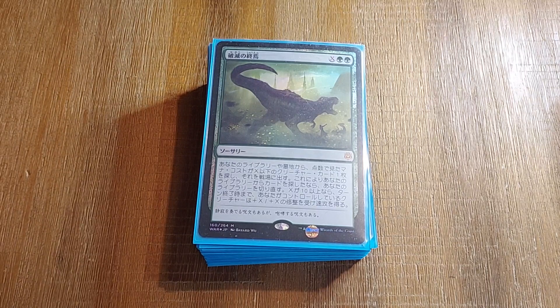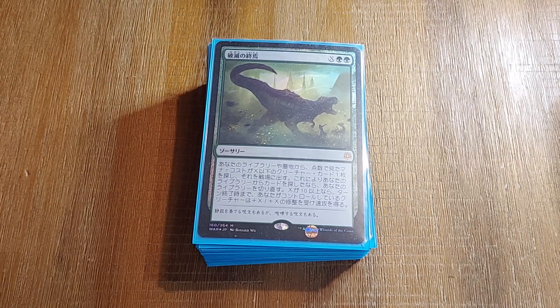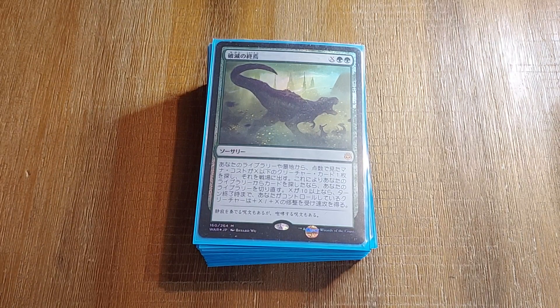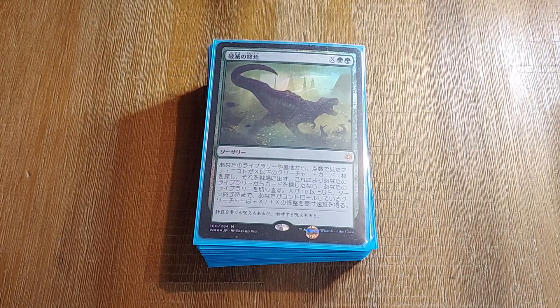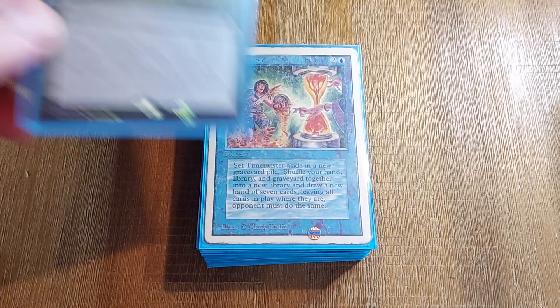Once we clear the board with our Water Boys, we can then use a Finale of Devastation with X equal to infinity to beat our opponents. X could also be two and two green to special summon Thrasios from the deck. And the Grieviar — we forget about that. It's like a reanimation spell sometimes.